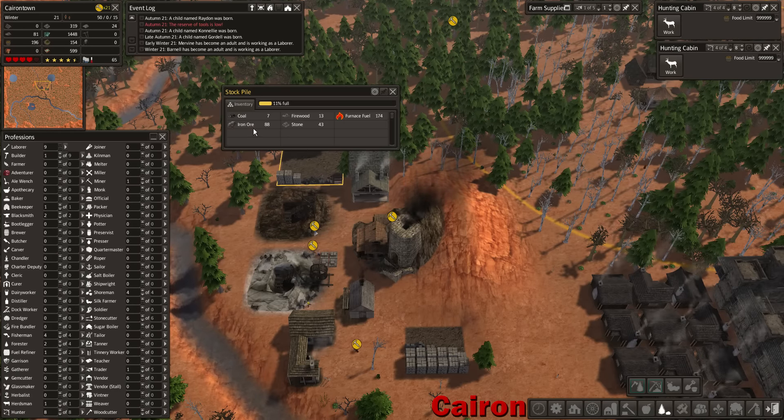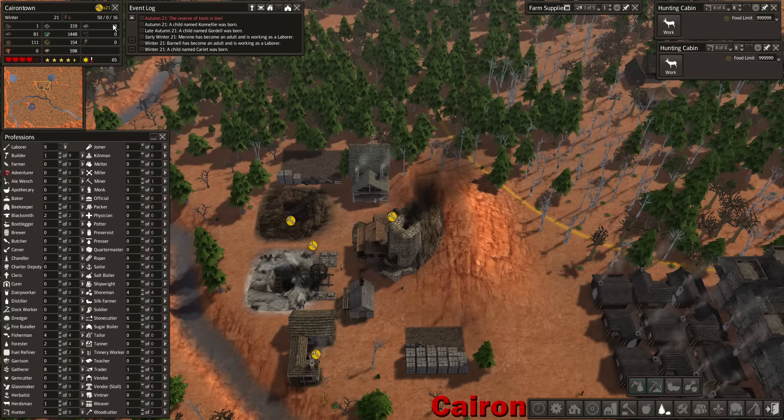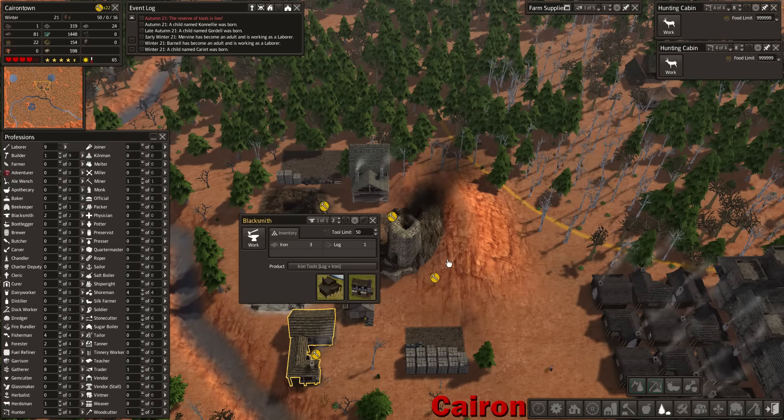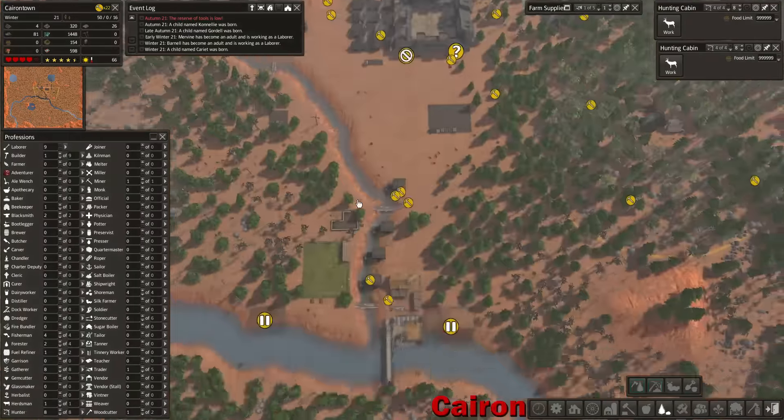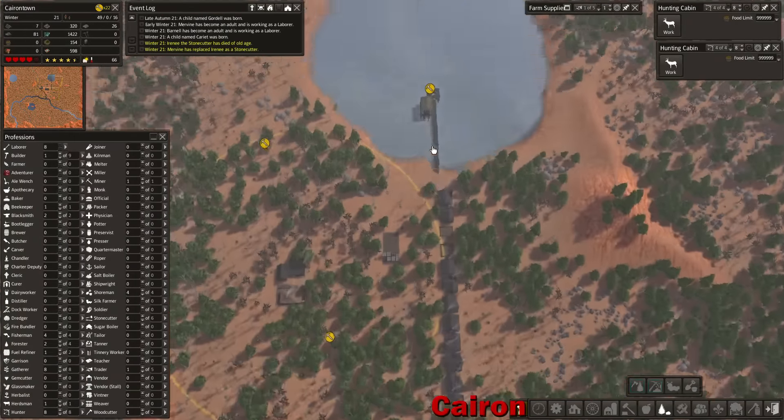How much iron ore do we have? We have quite a bit of iron ore, so we should be good on that front. Hopefully our iron will be able to survive while we make some tools and get everybody tooled up. We're at about half, which is not too bad.